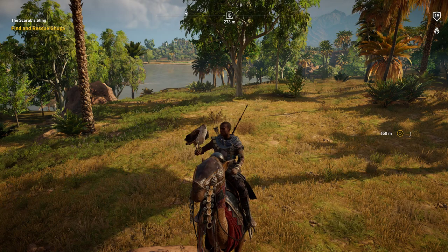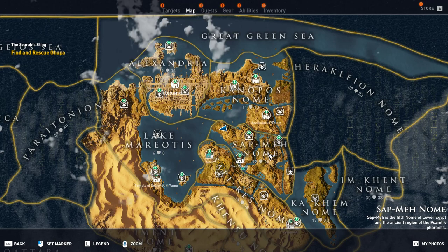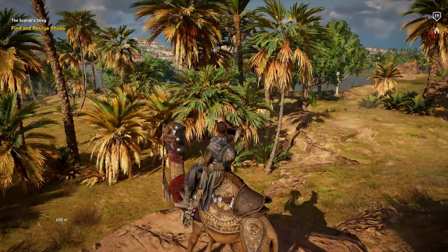Hello everyone, my name is Halfman and today in Assassin's Creed Origins, I'm going to give you a brief tutorial on where I like to farm soft leather and hard leather. The location we're going to be doing this in is the northern part of Sotmen Nam. Recommended levels are between 12 and 15 — you can come here at a lower level, but it's going to be a little more difficult.